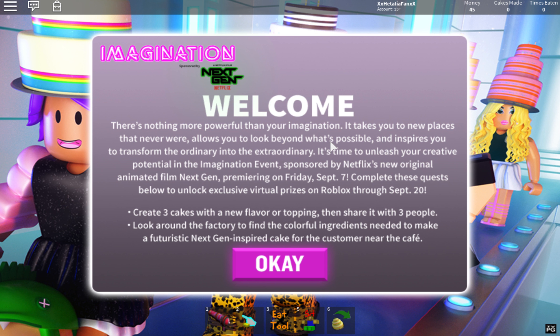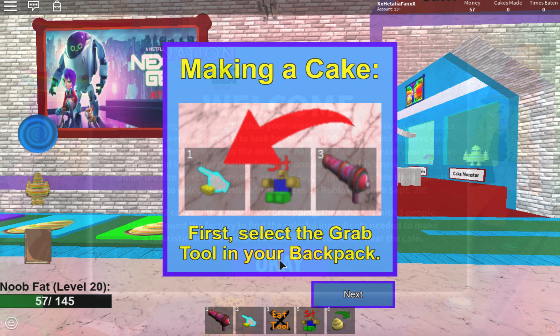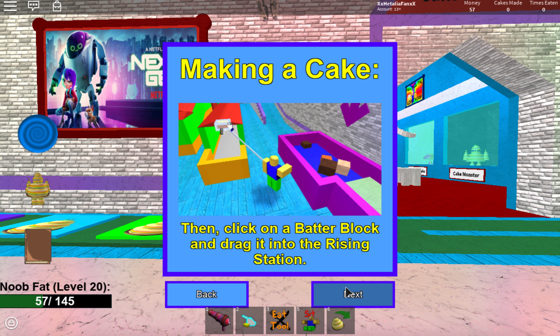Hey guys, the imagination event has started and as promised I will be releasing a tutorial on how to get the items. The first item I'm going to teach you guys how to get is the rainbow wings. The rainbow wings are actually fairly easy to get, so let's begin with that right now.